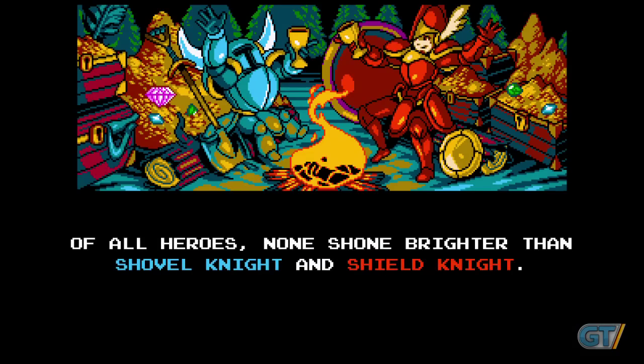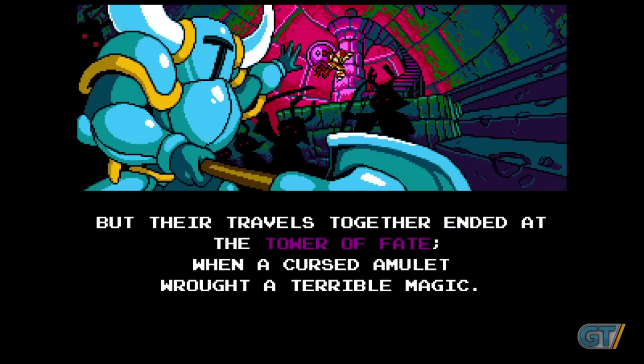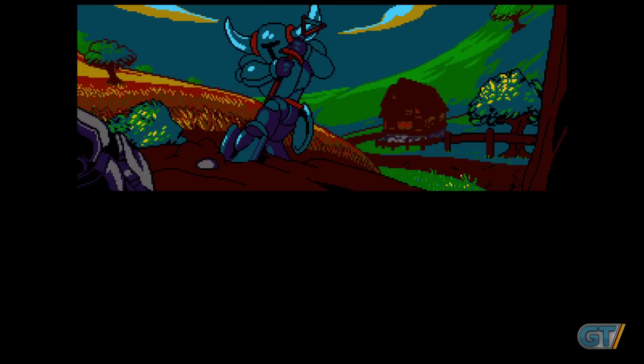The story of Shovel Knight is simple and surprisingly tragic. For years, the eponymous Shovel Knight and his beloved Shield Knight roamed the land, slaying monsters and searching for treasure. Their adventures ended after arriving in a mysterious tower and suffering an attack from an unknown force. Shield Knight presumably died during the battle, leaving a grieving Shovel Knight alone to deal with the Enchantress, an evil being trying to take over the world. In spite of it all, Shovel Knight still believes his love is out there somewhere, waiting to be saved.